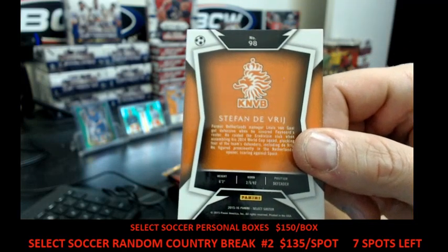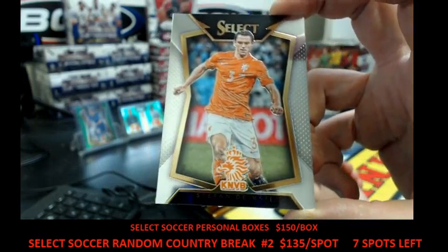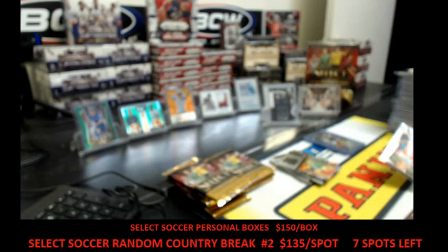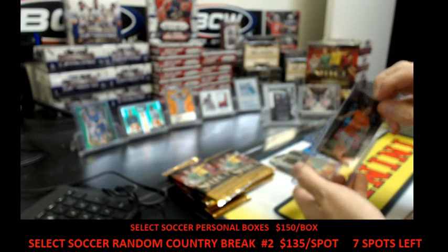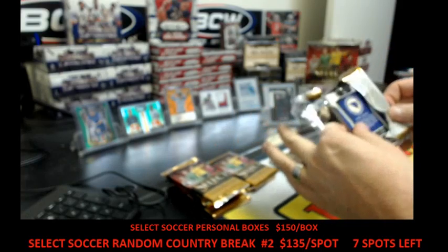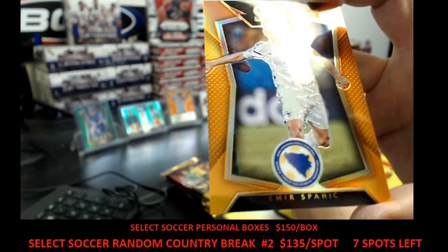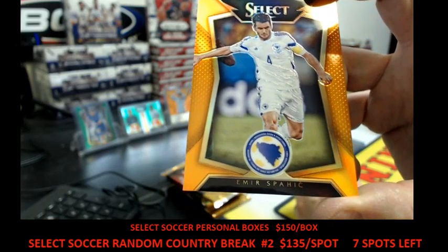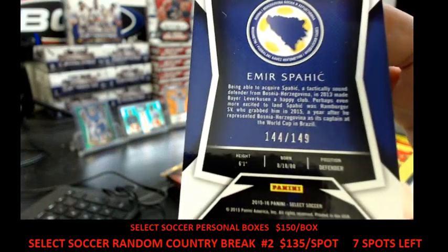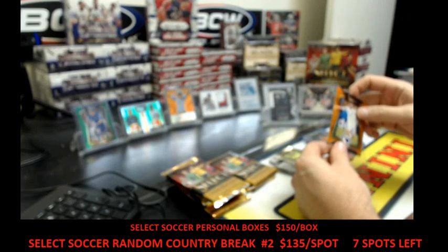We've got for the Netherlands the soccer ball variation, Stefan de Vrij. We've got for Bosnia, Emir Spahić, orange. What personal boxes — everything you see up back there, 144 or 149.